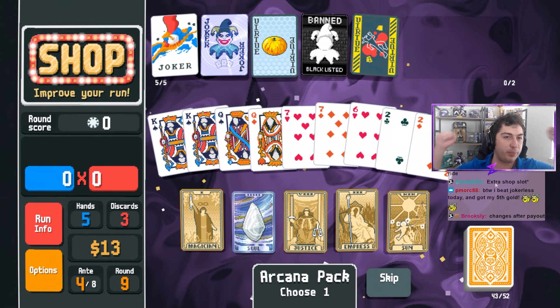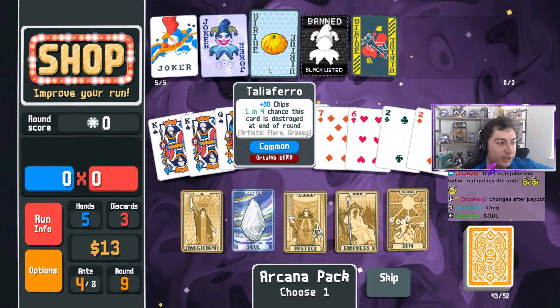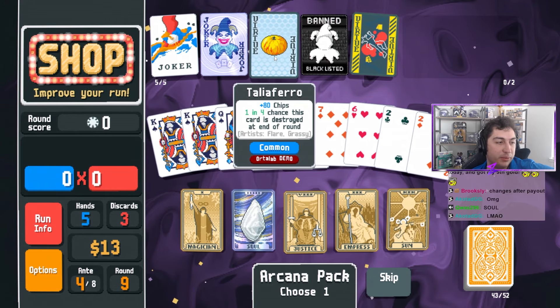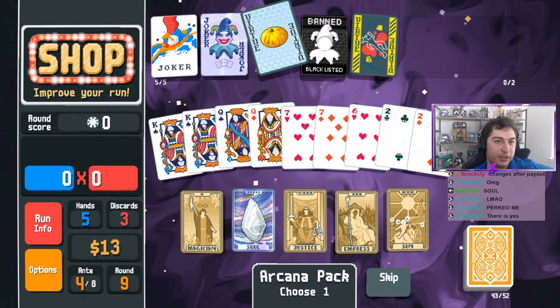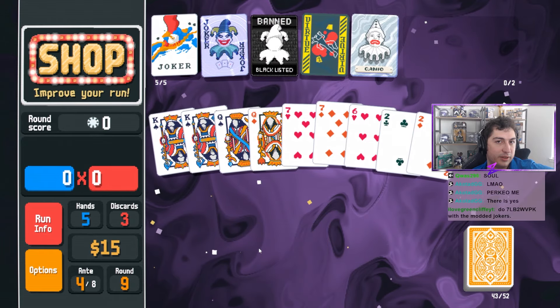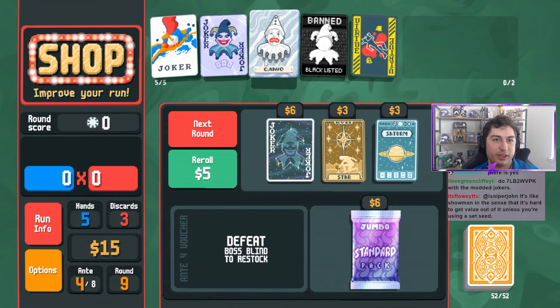By the way I beat Juggler's today - I got my fifth gold. Way to go P-Mork. Oh my god, we got a Soul! I kind of don't want to sell this because I assume there's an upgraded version, but I really don't have a choice because I kind of need my two slots right here. Okay, we are gonna sell it. Kaneo - not the worst joker, not the best.